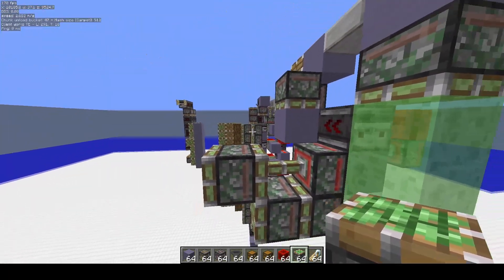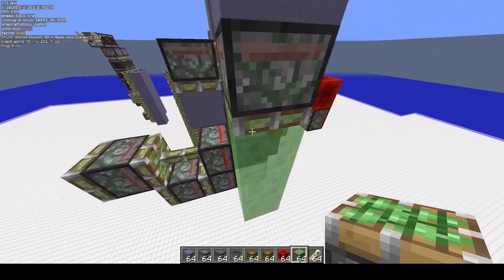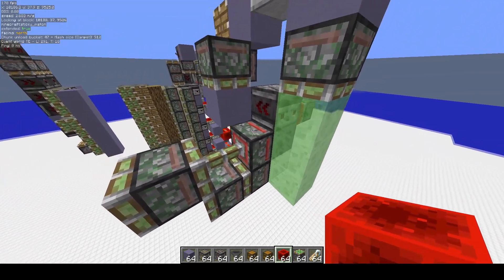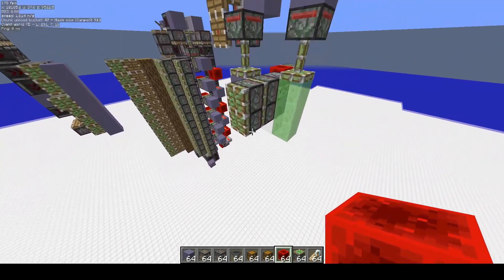But these other pistons that actually did manage to extend — what I'll do is remove the dust before they check, and when they check, they'll actually see they can extend. So they'll extend, and then we just remove the power and it retracts back in place.